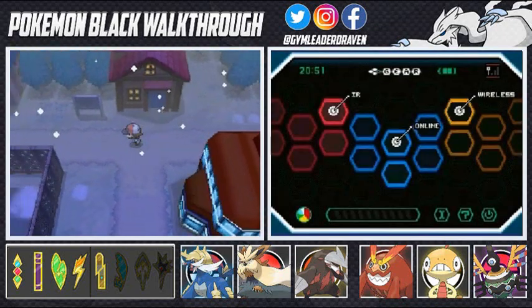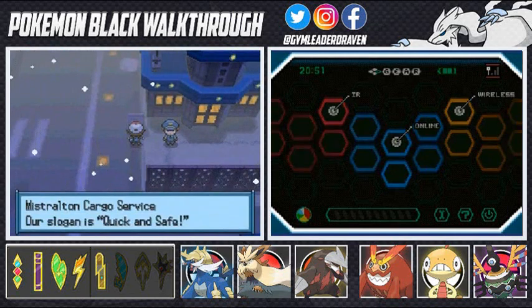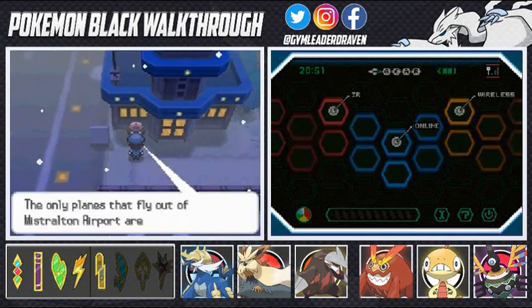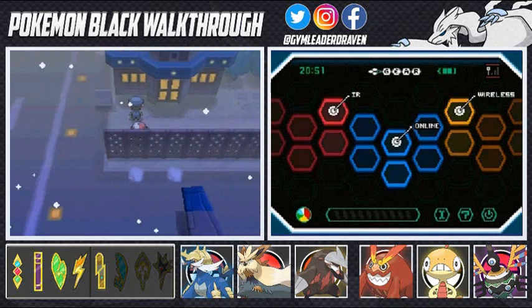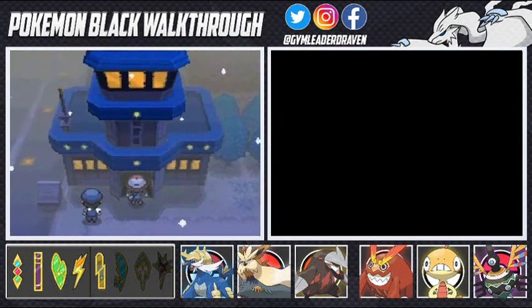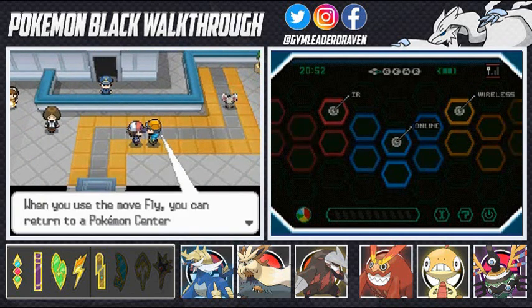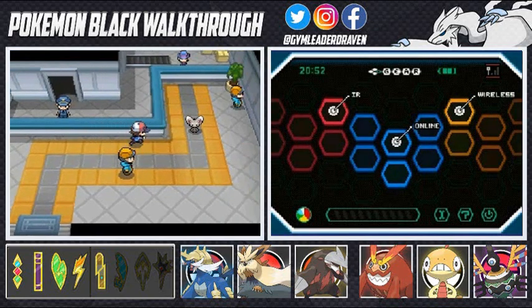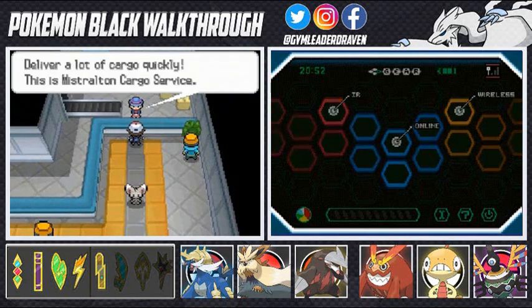Here's the Mistralton Cargo Service — slogan is 'quick and safe.' The only planes that fly out of Mistralton airport are cargo planes; if trainers want to fly they go with a Pokemon that knows Fly. When you use the move Fly you can return to any Pokemon Center you've already visited, but if a Pokemon doesn't know their destination they cannot fly there.